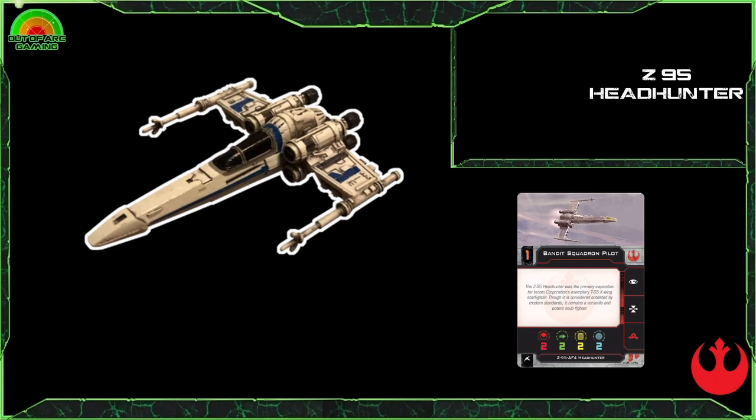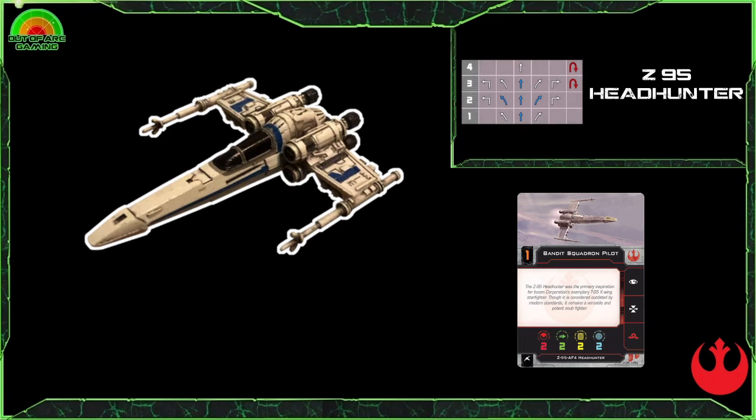With only two attack, two evade, two hull, and two shields, it has a very similar stat line to the A-Wing, minus that evade. The dial isn't too bad either: you get access to the one through four straights, all the banks, two and three hard turns with a few blues, and the three and four red K-turn. It doesn't have the best action bar with just focus, target lock, and a red barrel roll, but this ship is very cheap — at time of recording all pilots are just three points.